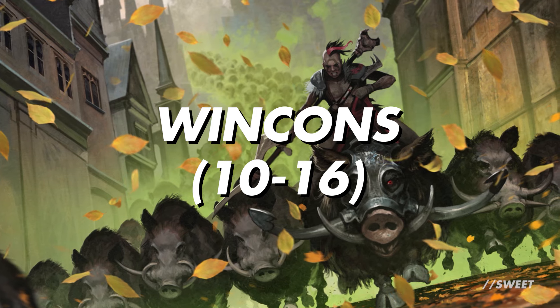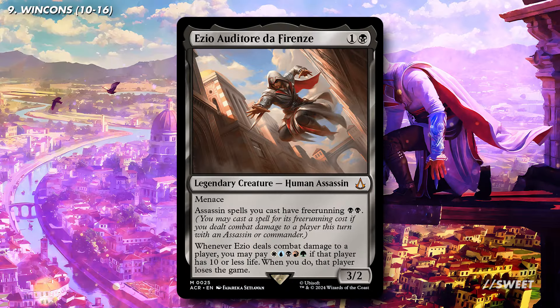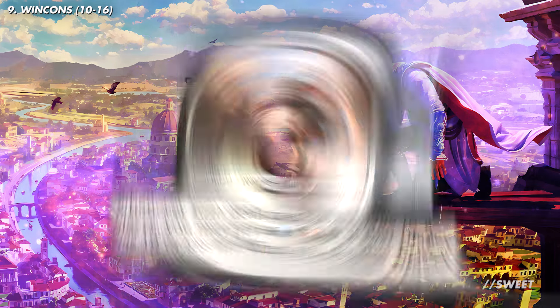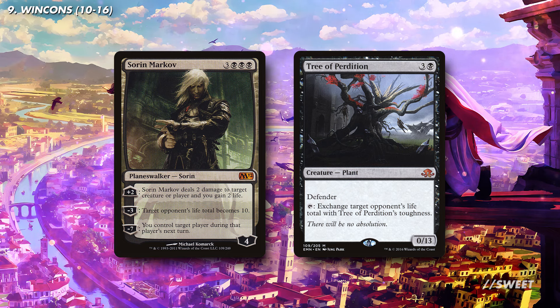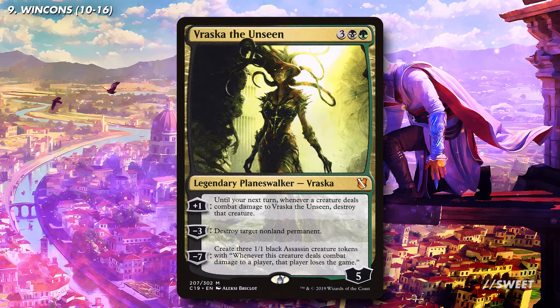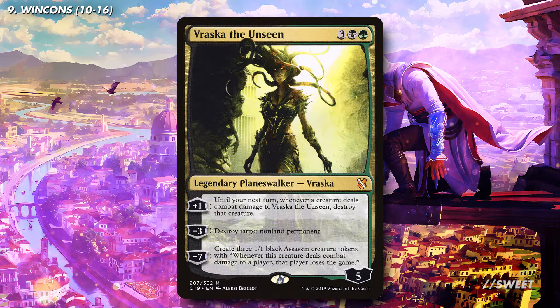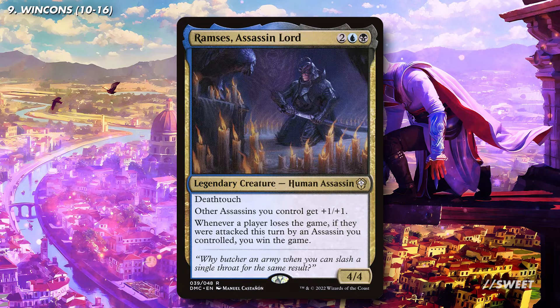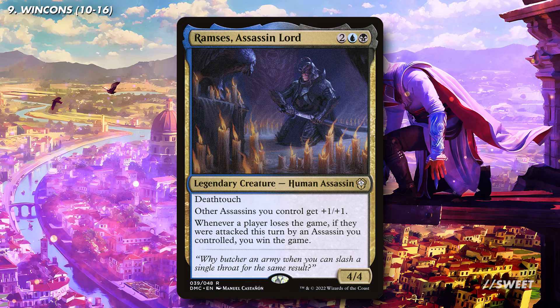We have the base of the deck — let's go over some dedicated ways for us to win the game. Let's go back to Ezio for a sec: its bottom ability lets us pay Wubrg when Ezio deals combat damage to a player, and then if that player has less than 10 life, they lose the game. To help exploit that, we have cards like Sorin Markov and Tree of Perdition — these can both lower a player's life total really low, so that then one hit with Ezio and a bit of 5-colour mana is all we need to take a player out. Keeping the assassin-based win conditions flowing, we have Vraskas the Unseen — its plus 1 and minus 3 have nice utility, then its ultimate creates 3 assassins that if they connect, take a player out of the game. Another alternate win con is Ramsey's Assassin Lord — this makes it so we only have to take out one player, and with it in play we just win the whole game. That is honestly fantastic.